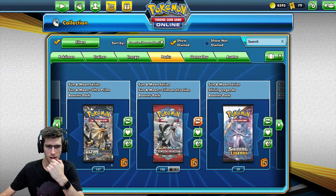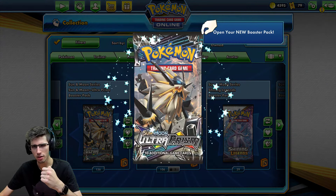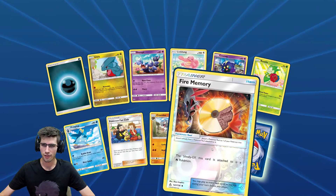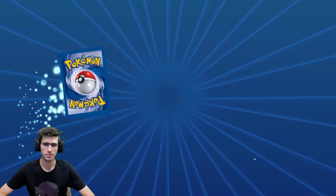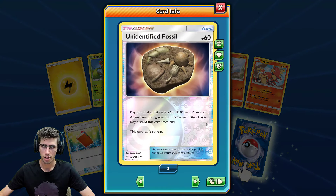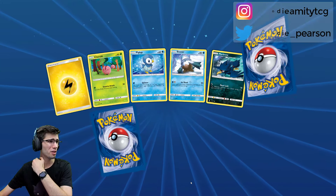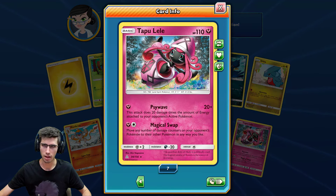Alrighty, how many packs do we have left? 157 — so roughly 54 packs if we go 100 flat, or we can do the whole 57. I think we can do the 57, because why not. Fire Memory Reverse Holo and a Fan Rotom regular rare. Unidentified Fossil Reverse Holo uncommon and a Mow Rotom — how many Rotoms are there in the set? Four or five of them? A Tapu Lele regular rare this time.